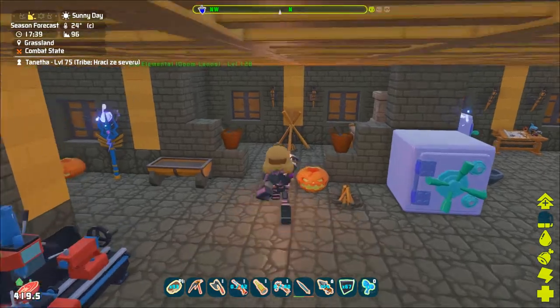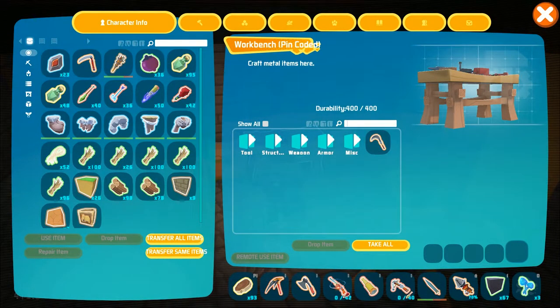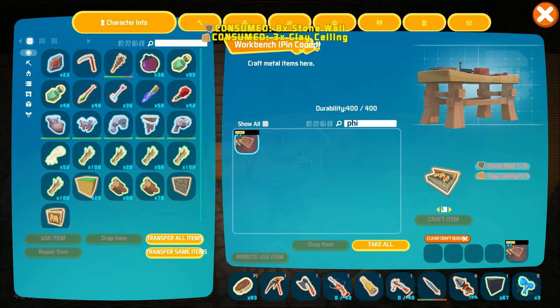Hello and welcome to the PixArk video tutorials. This time we will take a look at the Theomea hut. This structure can be learned on level 32. It allows you to place Theomeas into it and make them much more effective fertilizer producers.